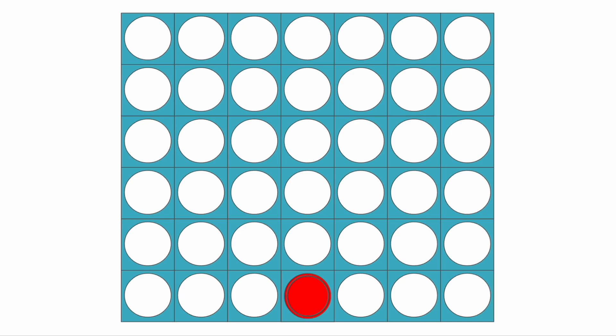First, if you're the first player, you want to start off in the middle column. Usually I see yellow go on top or next to you — I see yellow make one of those two moves probably 95% of the time, so those are what I'll cover in this video.